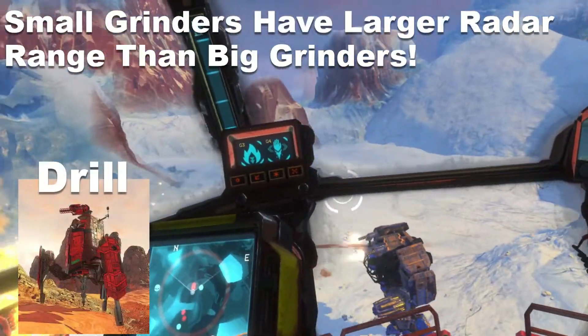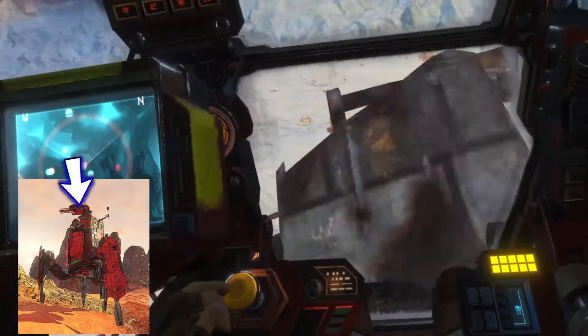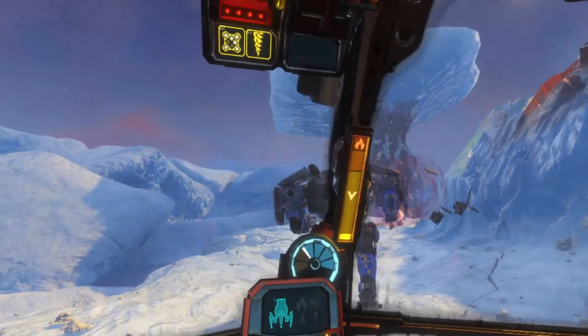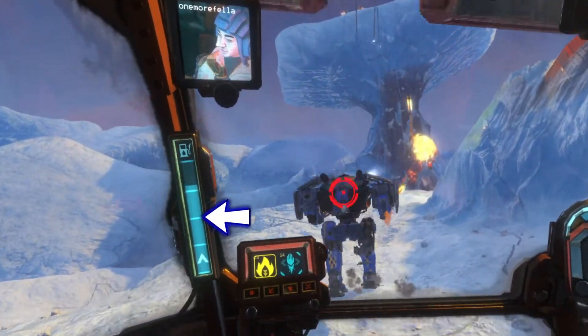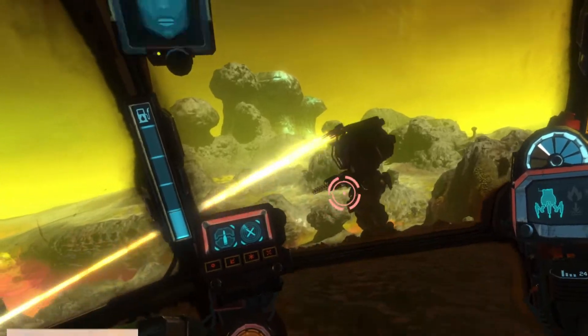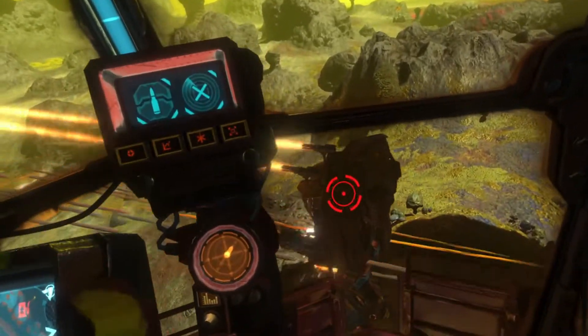The drill is a little more advanced than the other grinders. It only has one large weapon mount, but it also has a drill which is an incredibly lethal and useful tool. Drilling the ground or enemy grinders will replenish your fuel. Using the drill weapon also provides free downward jets that don't use any fuel, meaning you can control your elevation by managing your drill weapon while in the air.